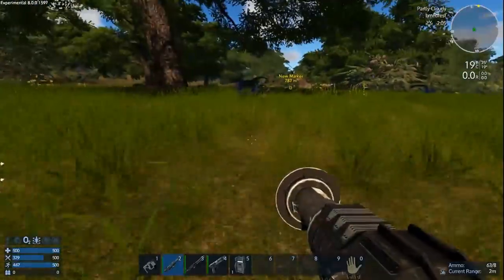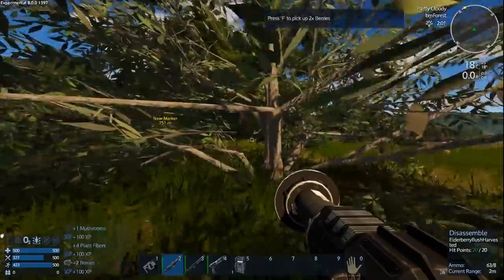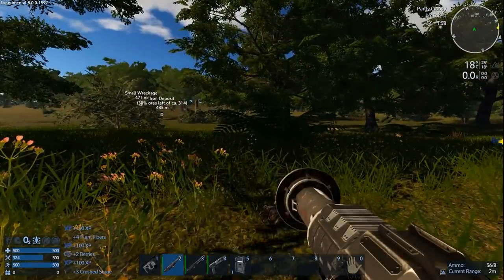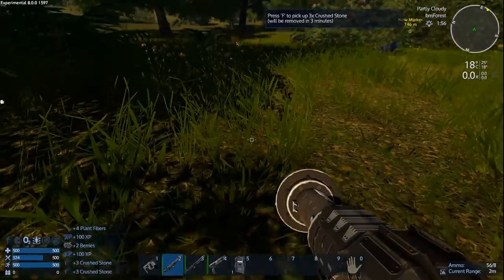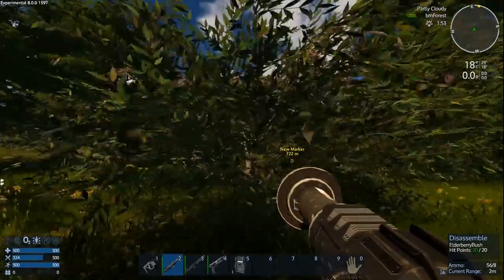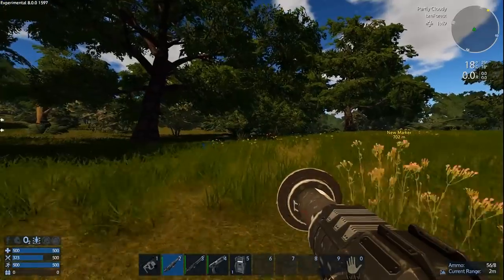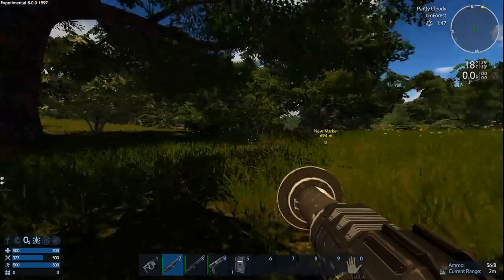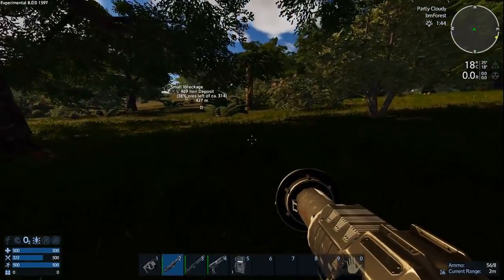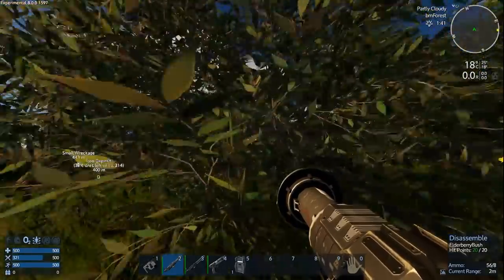We need to find the wreckage. If we find the wreckage, we'll find all the other little resource nodes around it. So far we've just found one iron deposit. With everything being half as big but twice as many deposits, I think we're still going to get our deposits around the wreckage — the three or four different types. I'm not sure about promethium, whether that's tied to the wreckage or not. I haven't looked at the YAML files at all in this alpha build.